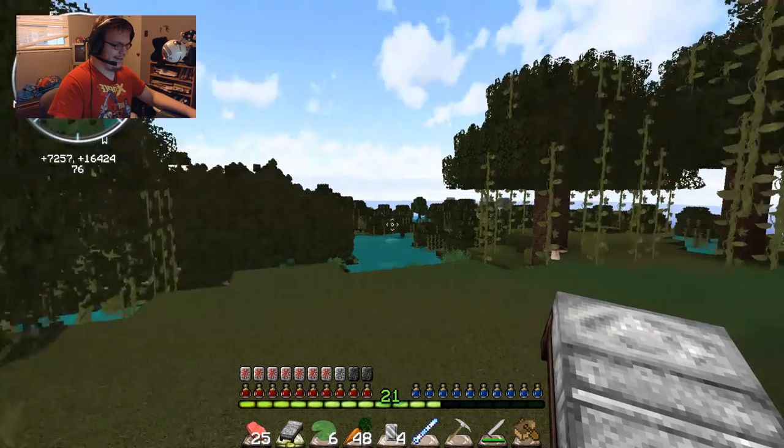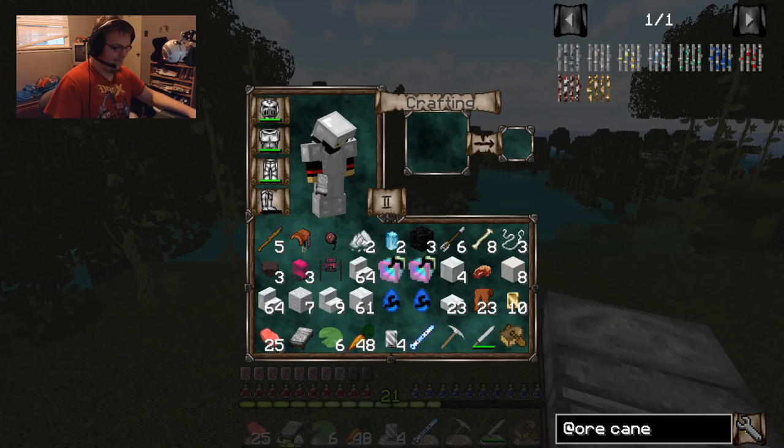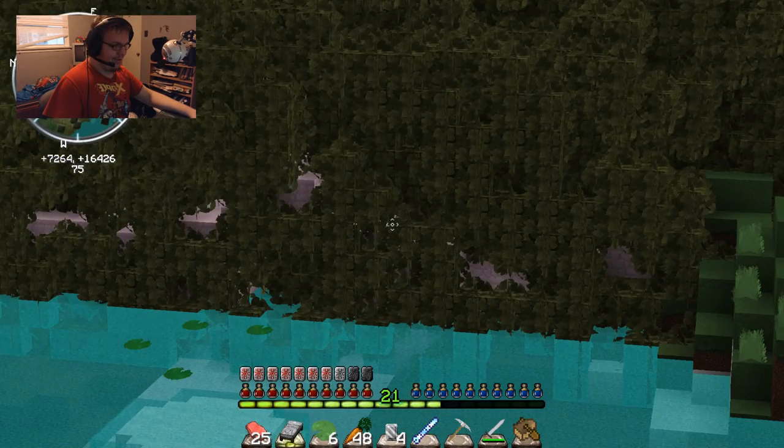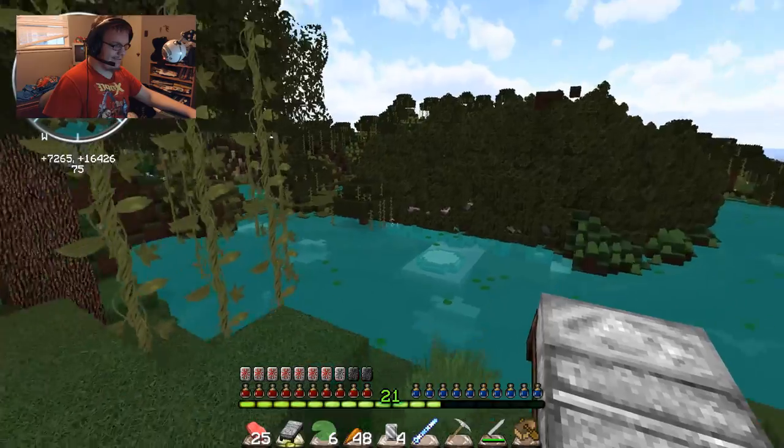But look at this over here. Look at my inventory — I came across some more galaxy warps in a lot of villages. And by a lot, I mean a lot. But if you look over here, you can see pink through those leaves.